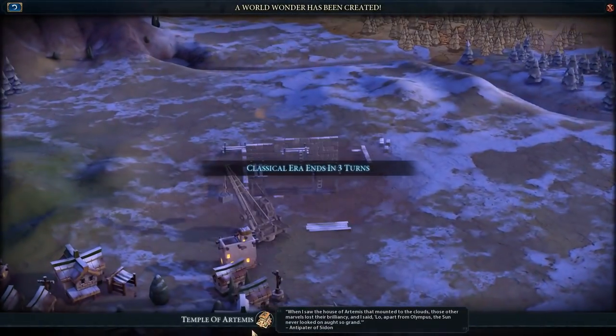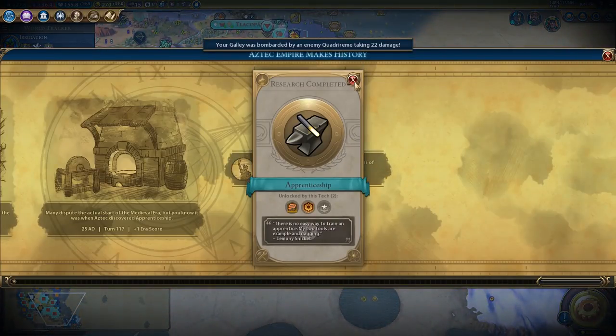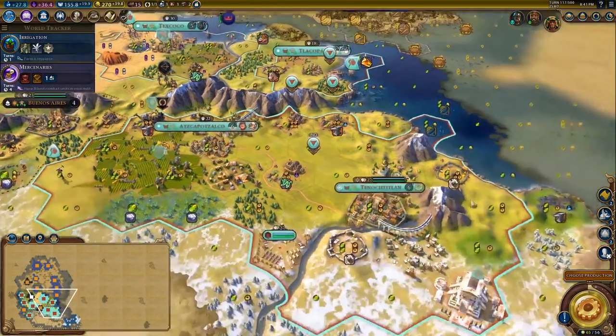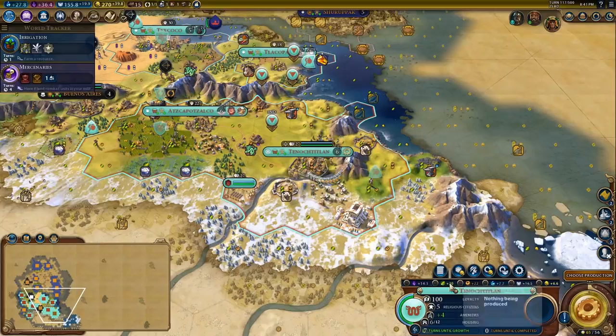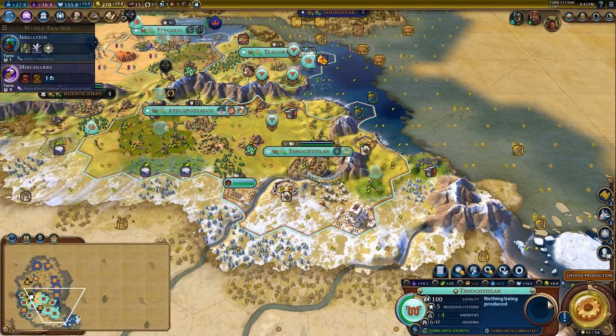There's the Temple of Artemis — and there's Apprenticeship. Multiple really important things have just happened. All of our mines now have plus one production, so we're generating a lot more production from our mining resources. And we got the Temple of Artemis, so this city just has like infinite amenities, which means it's going to get a growth bonus, a production bonus — basically everything it does is now better. And it has plenty of housing as well.